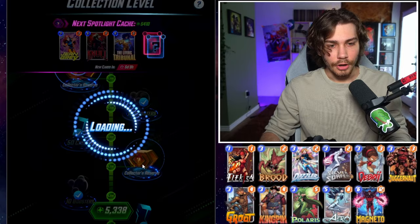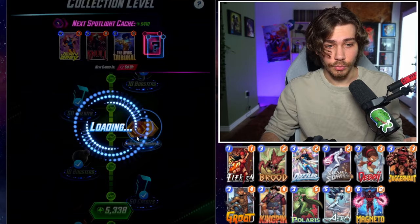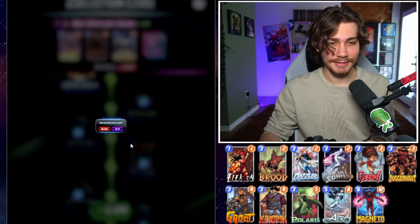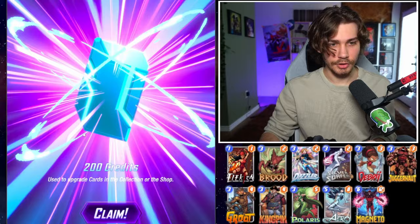Another one, 200 credits, very nice. Scarlet Witch profile picture — I don't know why I'm so excited about a profile picture, but that one's kind of nice. White Queen pixel. I think that might be my only skin for her, sadly. Spotlight cache again — save it for the end.